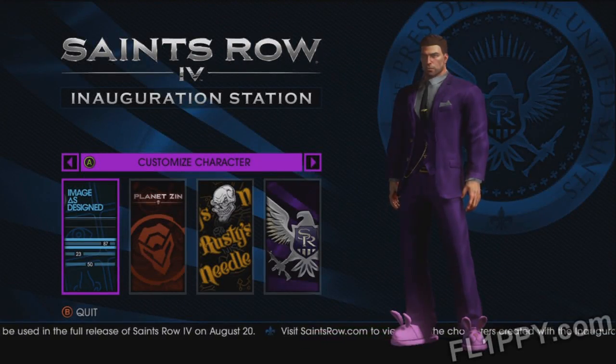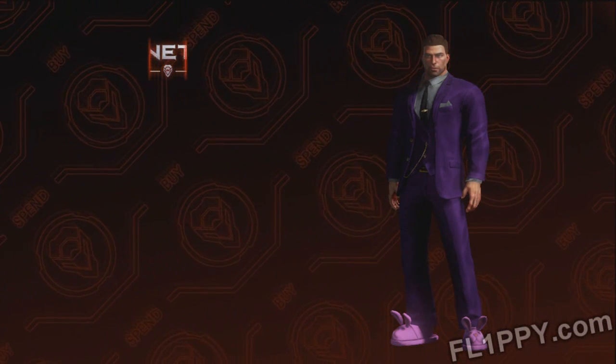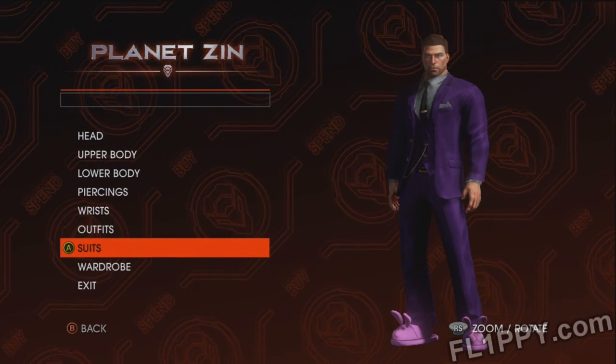First you want to download the Saints Row 4 Inauguration Station demo, and from here you want to go into the Planet Xen store page, and then we're going to go into suits.